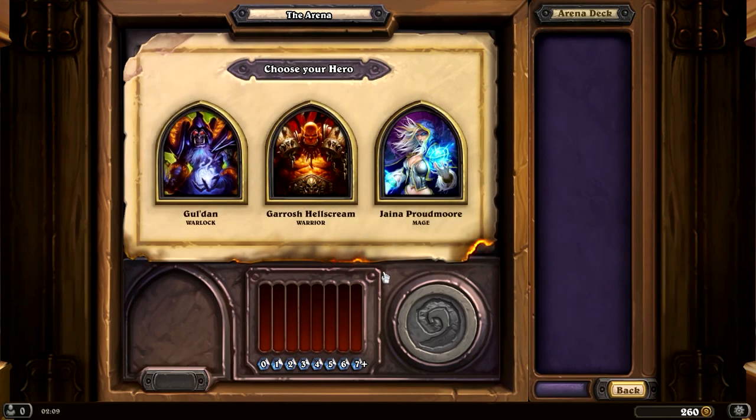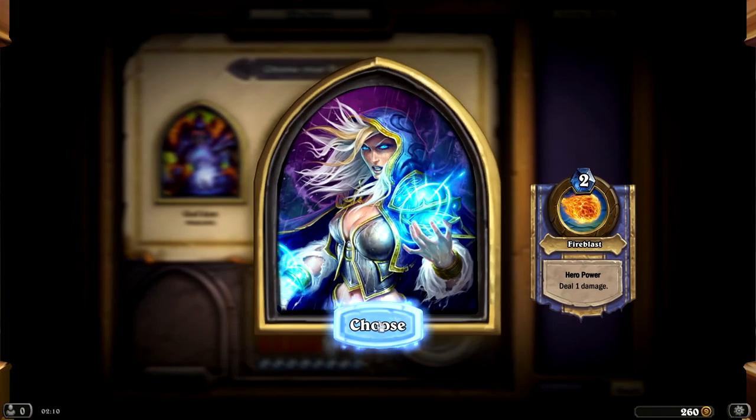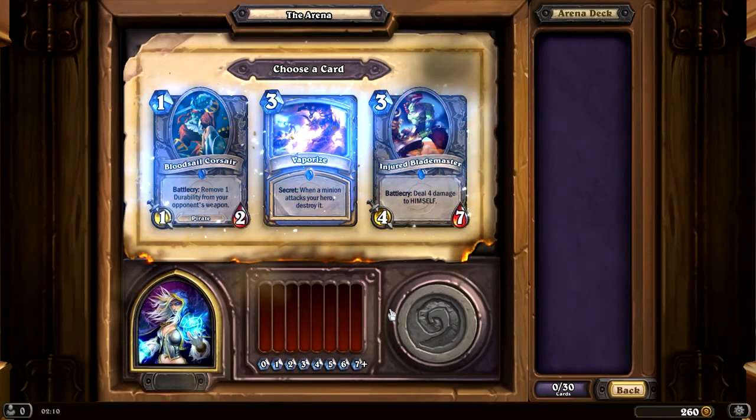So who do we want to go with? We could be a Warlock or a Warrior. I'm going to go ahead and pick a Mage. I hear that they're pretty powerful, but I'm honestly not sure. I also get to randomly pick one from three cards and I do that 30 times to build my deck.